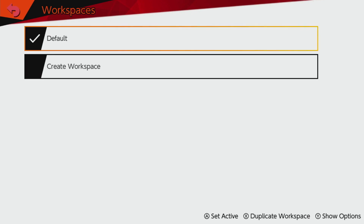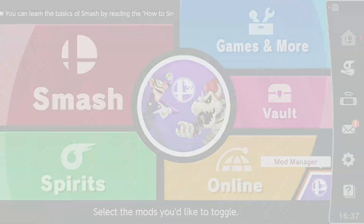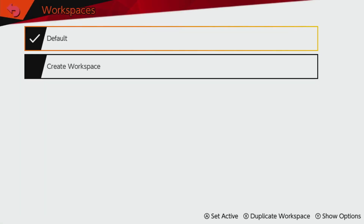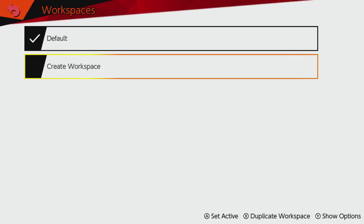So how do they work? You notice I went to the mod manager button — normally you just go to mod managers and turn things on and off — but if I go to Workspaces instead, it gives me this menu. If you don't have any workspaces you'll just have your default one, but let's say I wanted to make one just for HDR.